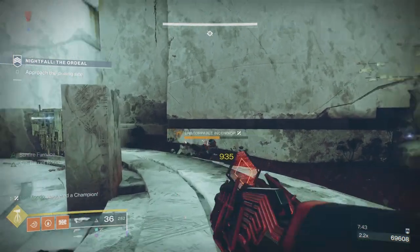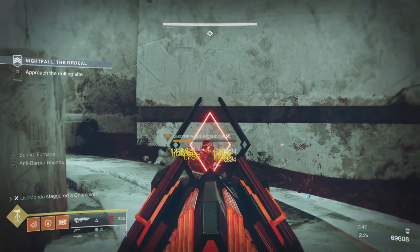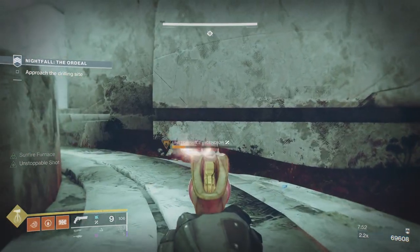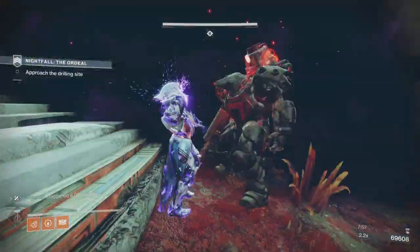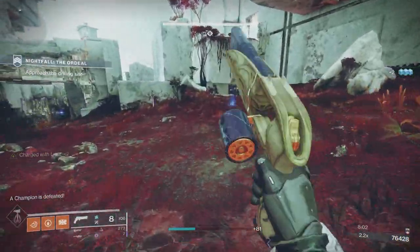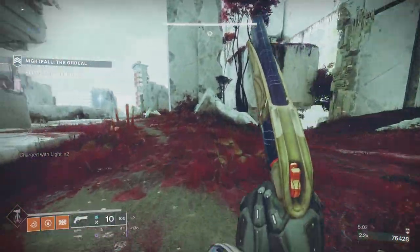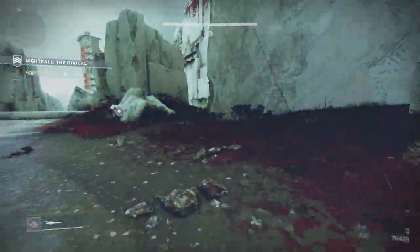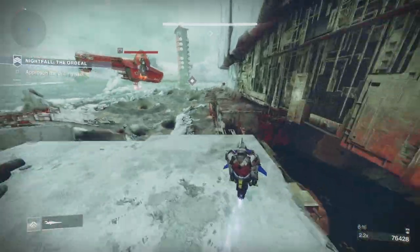I've got my Unstoppable mod ready. When you can see the Sever attacking the Unstoppable, it's worth stopping your shooting before the Sever finishes it off — because the Sever does a lot of damage. It actually happened to me in a previous run where I got a champion finishable and the Sever killed it before I could finish, which was a bit gutting. Once that area is cleared, move toward the two rooms with the arc-shielded heavy mini-bosses.